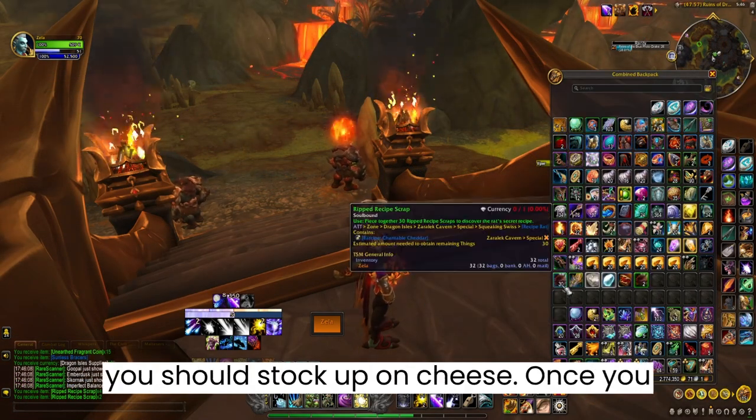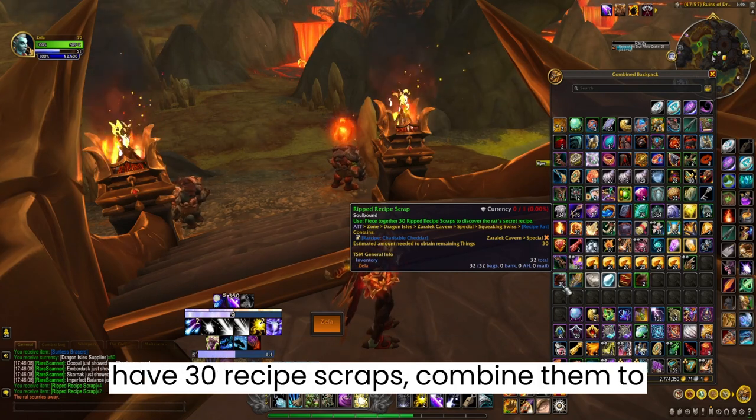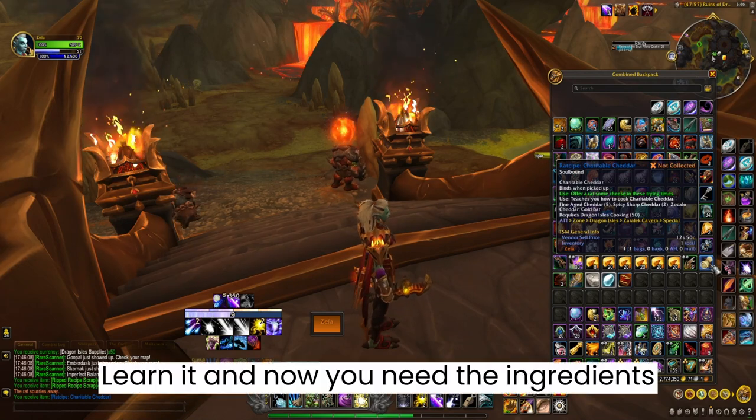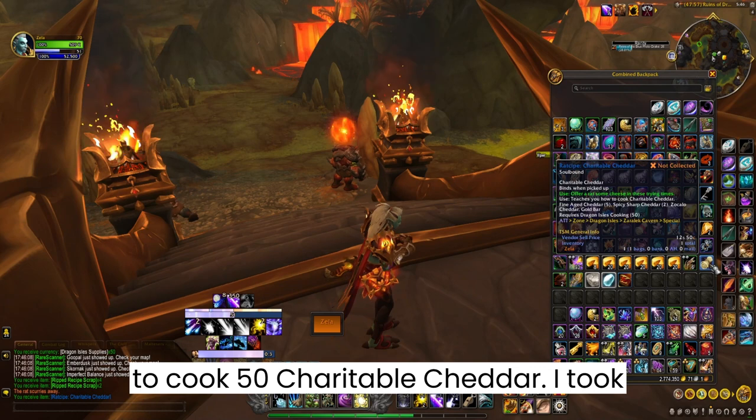That's why you should stock up on cheese. Once you have 30 recipe scraps, combine them to get the Charitable Cheddar recipe, learn it, and now you need the ingredients to cook 50 Charitable Cheddar.